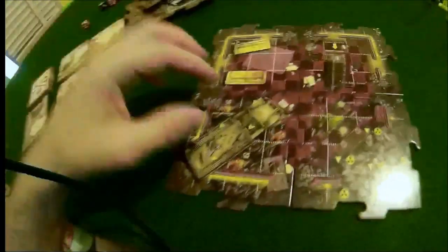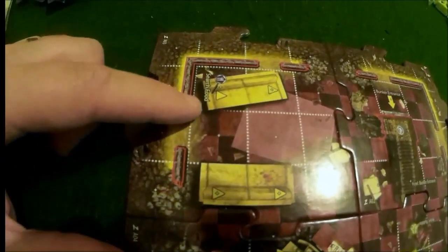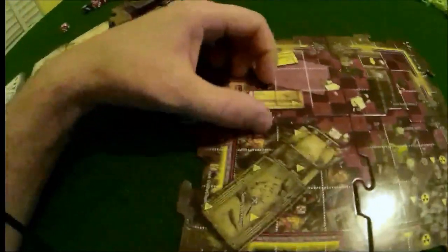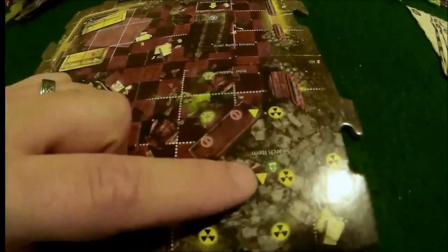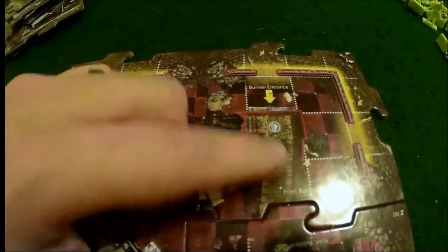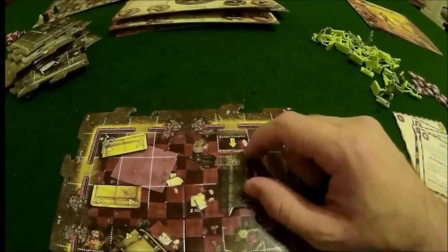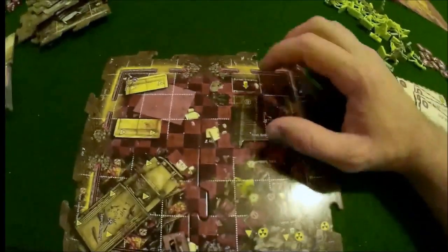This will be your starting location and these are your tiles, all pretty much marked. There'll be special things on some of the tiles - for instance, if you're on this space and use one action, you can search for food and go through the food deck. This one is an armory, so you can search the armory deck and get some cool stuff. This one is a search and item deck space. At the heart of the starting tiles are your bunker entrances.